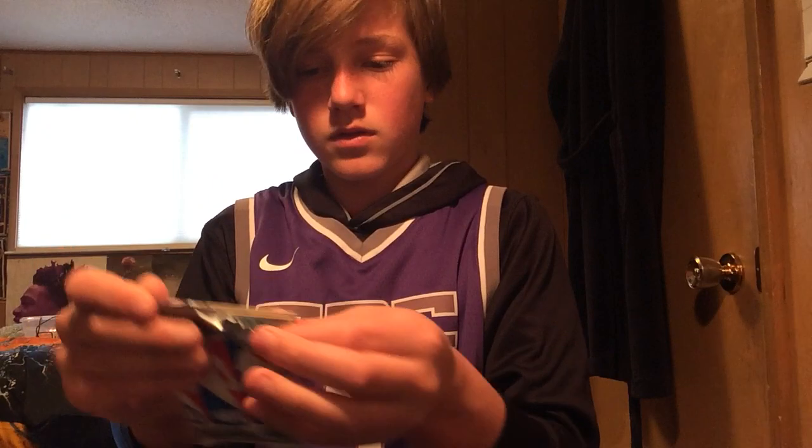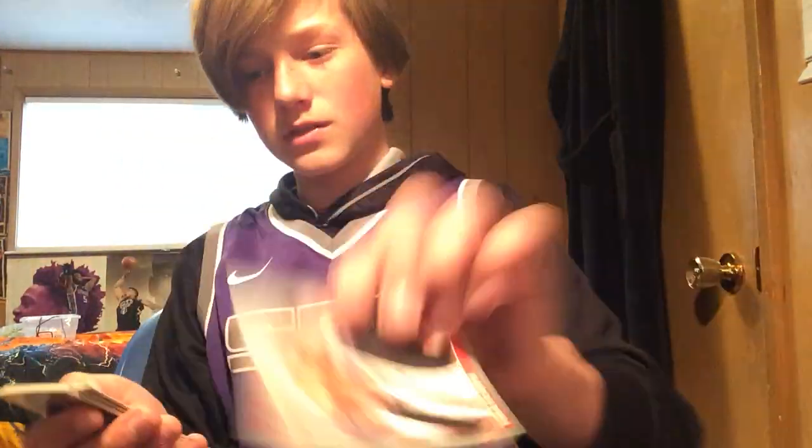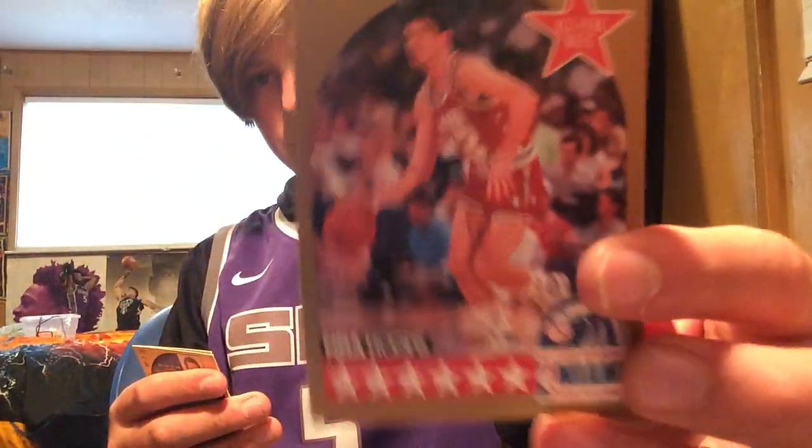I'm gonna open the old pack first. Alvin Robertson, David Robinson rookie card - okay, that's a keeper. Muggsy Bogues, already have 10 of him. James Donaldson, Bob West, Tyrone Corbin, Eric Leutner, Mark O'Leary, Casey Jones, Bill Cartwright, Mike Sanders. Another all-star John Stockton card - I already have this card but it's still a cool card. Lester Conster, Danny Young, Todd Murphy. That pack was an L, except for the David Robinson rookie card.